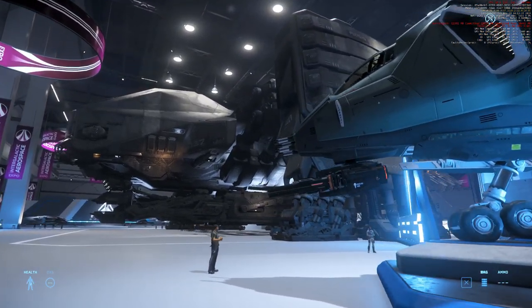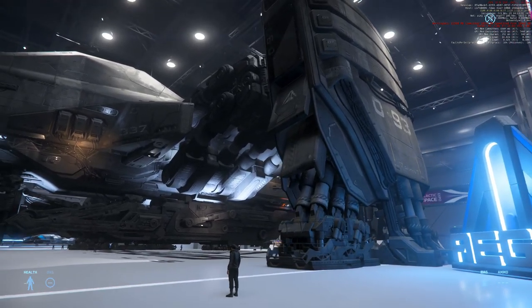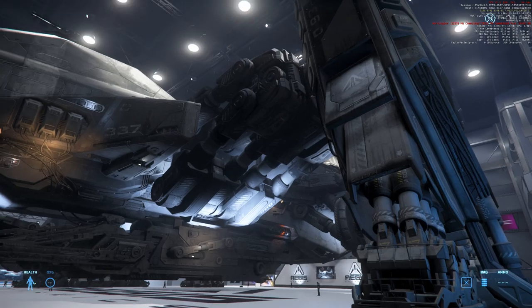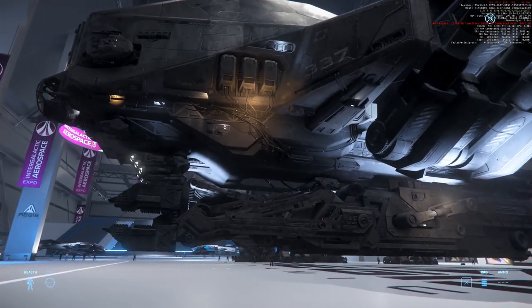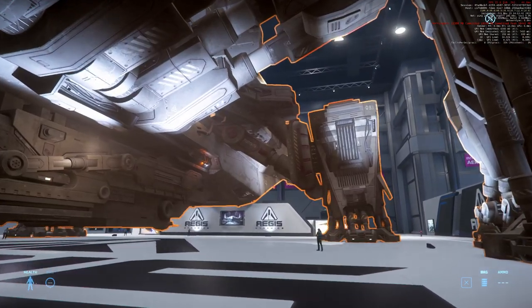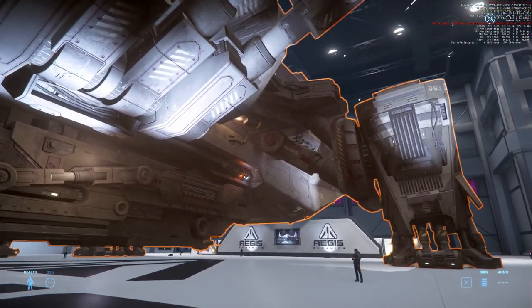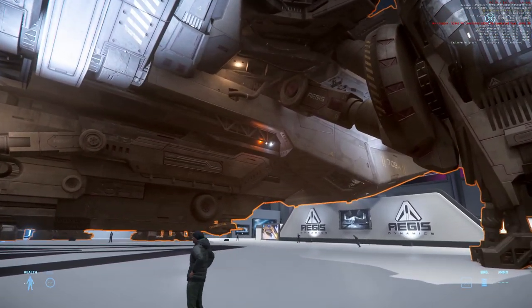Then we have the Reclaimer. This thing is really massive. Like a lot of other ships, she has problems with shield holes, but I like this ship a lot. And I think for the most part the internal layout makes sense in the Reclaimer, unlike in the Starfarer.